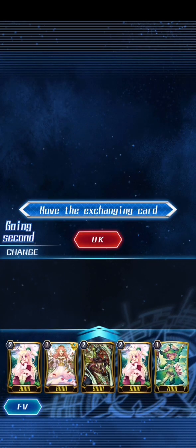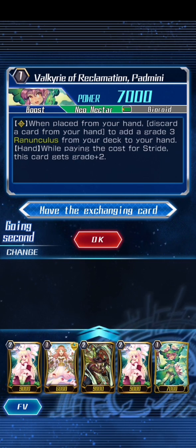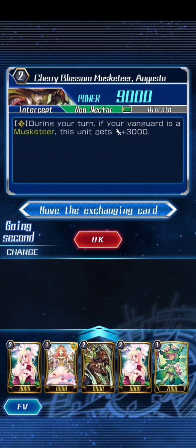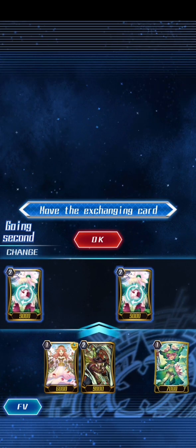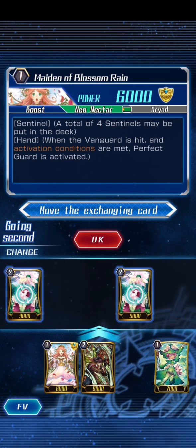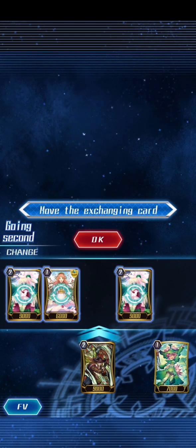Oh jeez — okay. Well we've got a grade one. I don't even know if we've got running anglers in the deck. My vanguard is Musketeer — can't blast two to draw a card. Oh my god, those are horrible. Should I even keep the perfect guards? That's just a generic perfect guard. I'm going to get rid of the perfect guards as well.